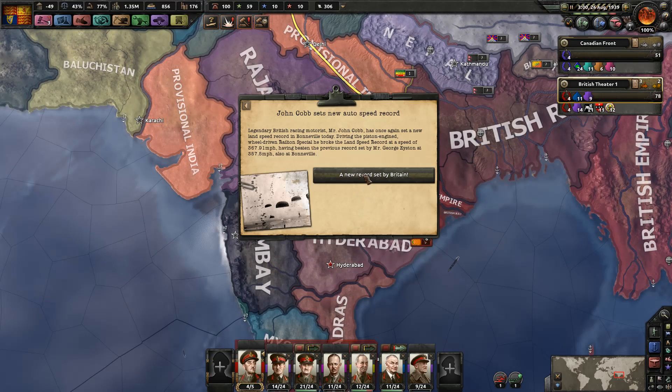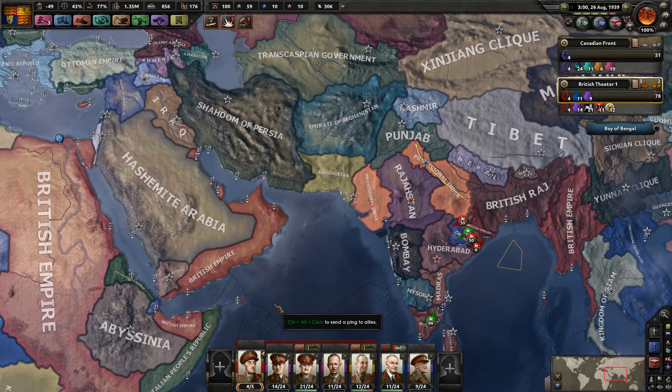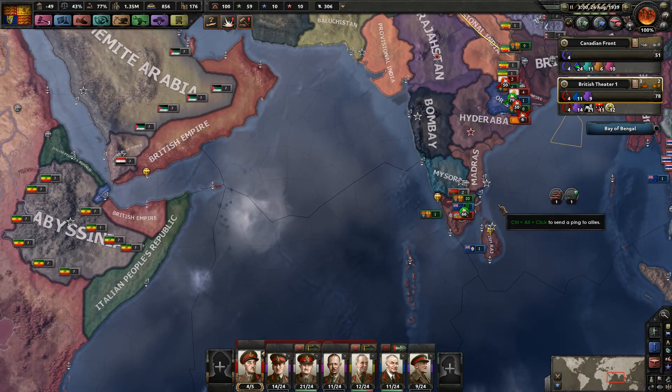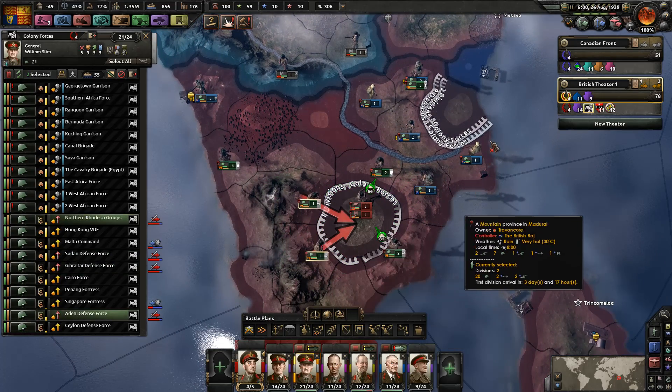Travancore capitulated! And a new land speed record has been set — John Cobb has once again set a new land speed record at Bonneville, driving the piston engine, wheel-driven Railton Special, breaking the record at 367.91 miles per hour, having defeated the previous record of 357.5 miles per hour. I cannot imagine what it feels like to go that fast. I've seen interviews with people who do land speed records — once you reach that kind of speed you have to be careful not to open the door even when you're still going like 50, because you were going so fast you think that you've stopped, even though you're still going 50, 60, 80 miles an hour.